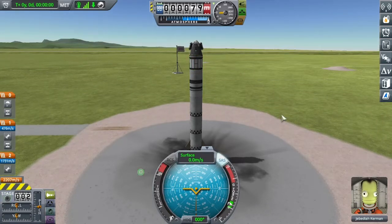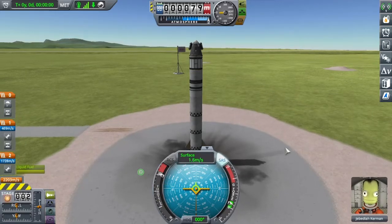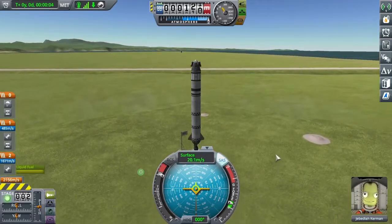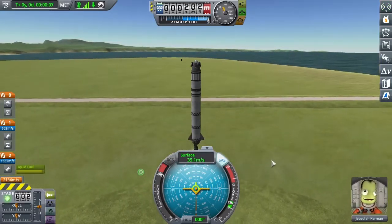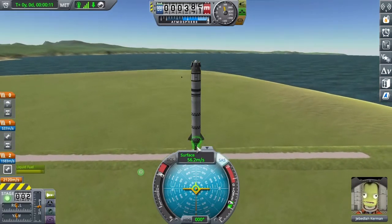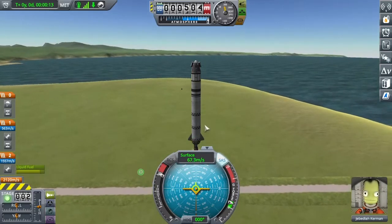T for SAS, Z to max throttle, and then space bar to launch — that should pretty much always be your launch sequence: T, Z, space. Because the thrust-to-weight ratio is on the lower side, I'm going to go straight up for a while. Normally I'd start turning by around 100 meters per second.